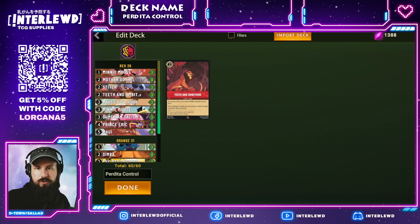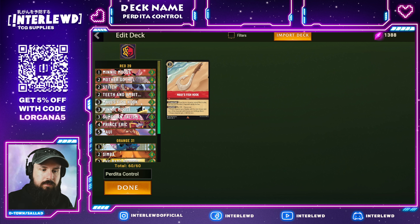Teeth and Ambitions is a nice card to help round out some of our awkward numbers. Let's say we crash a Stitch into a Rockstar Stitch and it has two willpower left — we can use Teeth and Ambitions on it. It's also great at poking down your characters for Rapunzel, and since we run four Prince Eric you can sack him, deal two damage, and blow something up. There are just a lot of different tricks you can do with Teeth and Ambitions, and worst case it becomes ink.